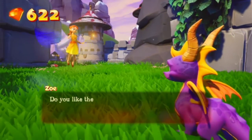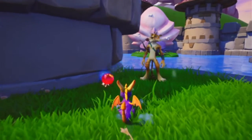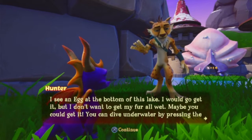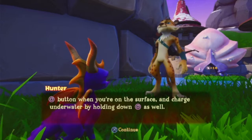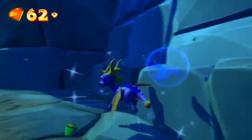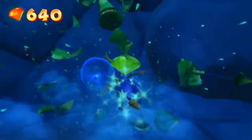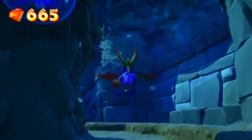Do you like the active camera mode? Yes. Okay, I won't change it — I thought I already told her that. I see an egg at the bottom of this lake. I would go get it, but I don't want to get my fur all wet. You could dive underwater by pressing the charge button when you're on the surface, and charge underwater by holding down charge as well. When you charge underwater, it adds a third dimension — that's height. So it's a little bit harder. All that to say, don't judge me for not being very good at the swimming.